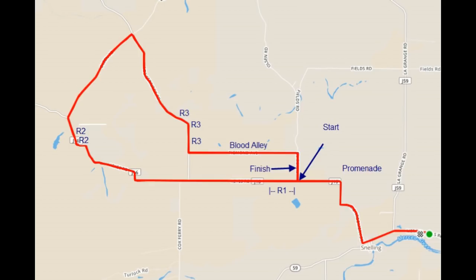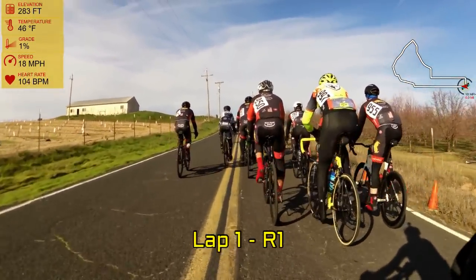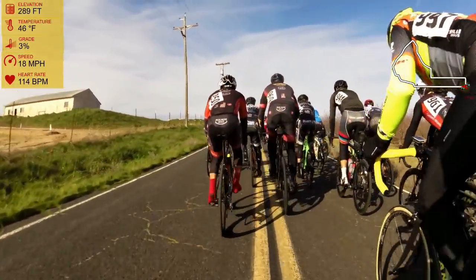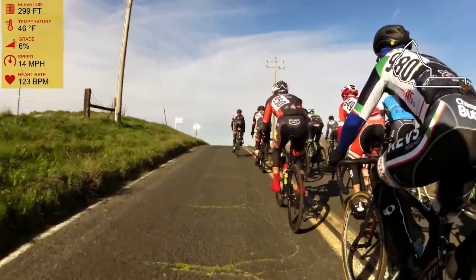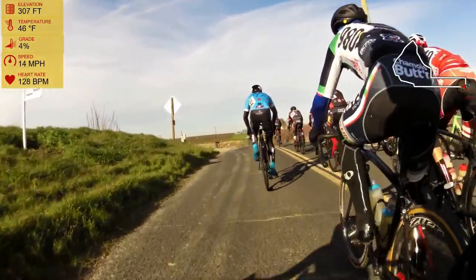My goal for this race is to enter Blood Alley with the pack at the last lap. As we first enter the course from our 3.7-mile promenade, we are hitting that first roller section at full speed. Unlike last week's race, where I participated in a 20-strong 55-plus open category, this week's race is 60-strong of 55-plus one-two-threes.